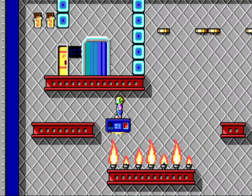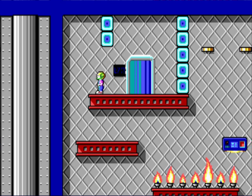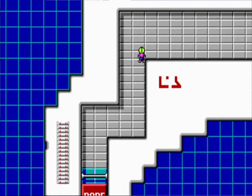Then we cross once more. Don't have to worry about that fellow over there — you can go through the door now and take the exit. And that takes care of the second level.